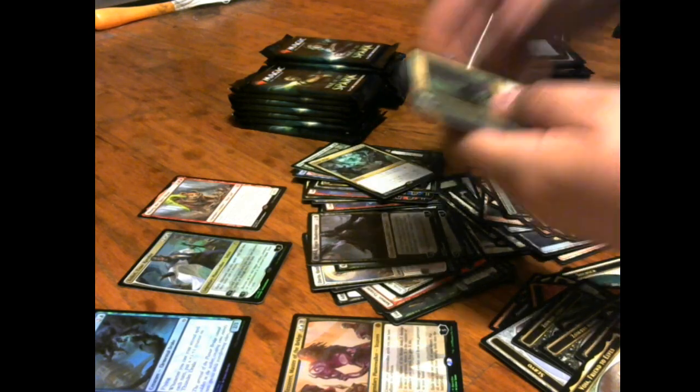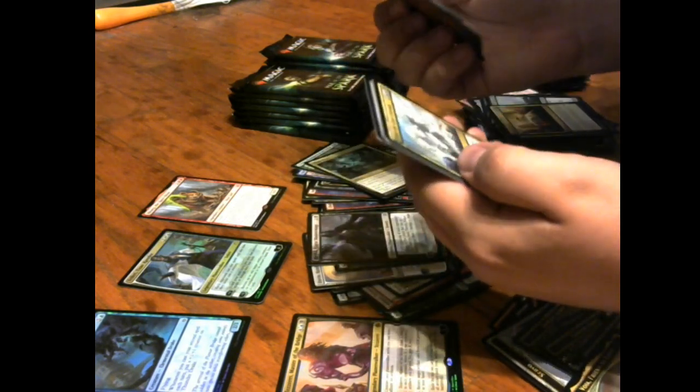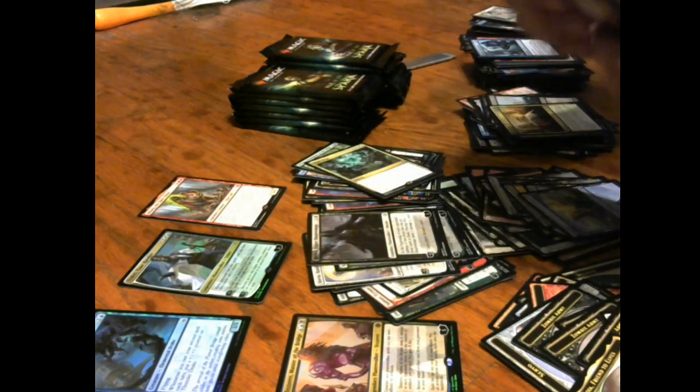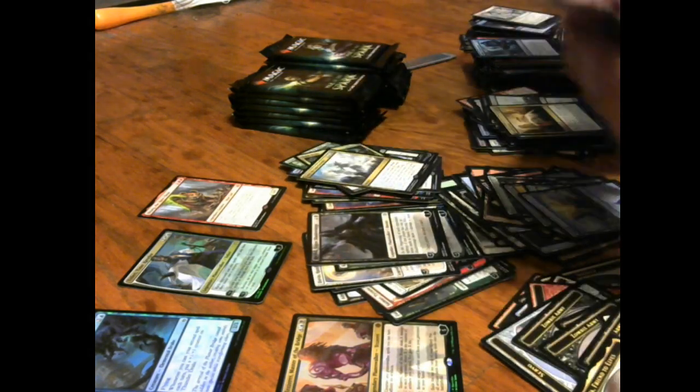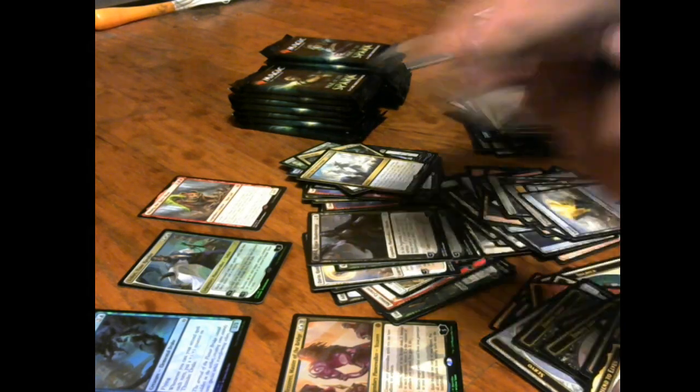Bring to Light, Challenger Troll, Mowu, the Sun's Heart, and Enter the God Eternals — yes! The God Eternals are back — the Amonkhet cat gods are back in the right place.